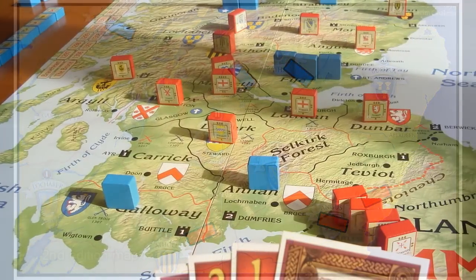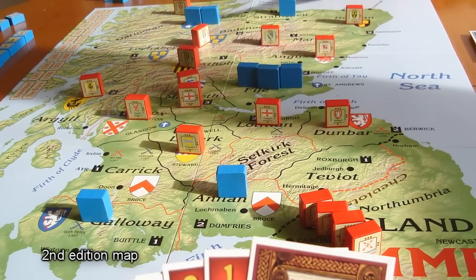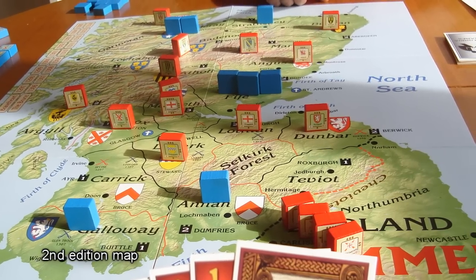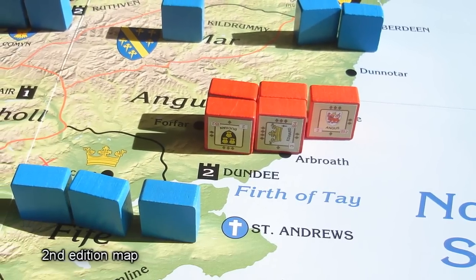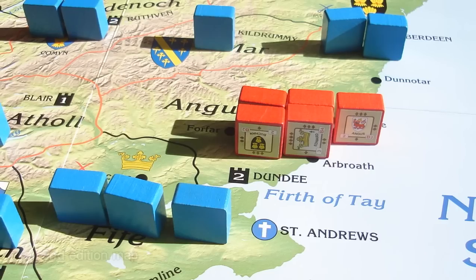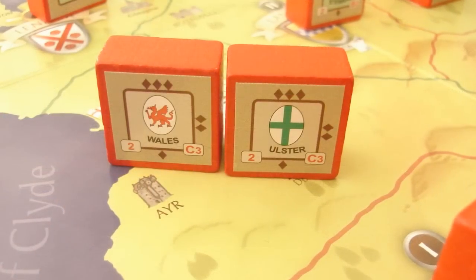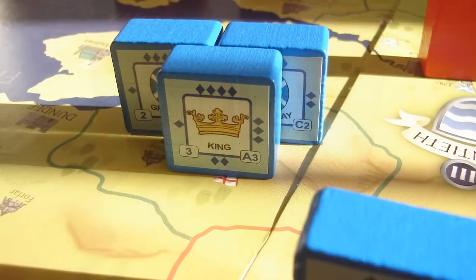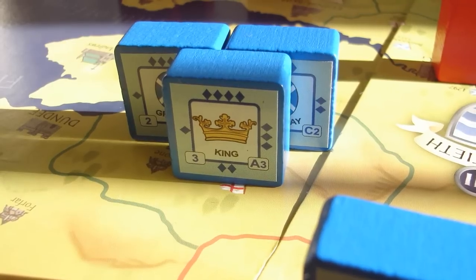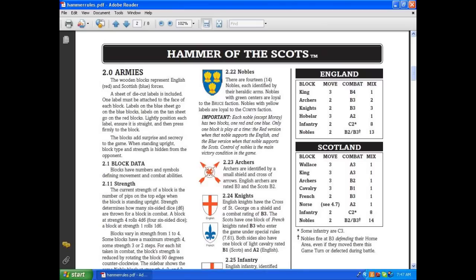Players will continue to fight over the control of nobles and defend areas across Scotland and Northern England until one of the instant victory conditions are met or until the end of the ninth year. There is a lot more to the game: players may voluntarily retreat during battles, bring reserves into battle, and battles never last longer than three rounds — after the third round, if the defender still has at least one unit, the attacker must retreat. The English also have blocks representing soldiers from Ulster and Wales, though these are not very reliable and may just pack up and go home at the sign of real danger. There may also come a time when the Scottish player can crown a king, but if the king is ever killed, the English player wins immediately. The rulebook is available as a download from the publisher's website and is only eight pages long.